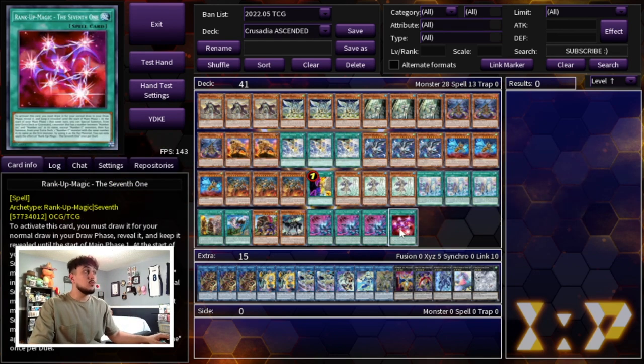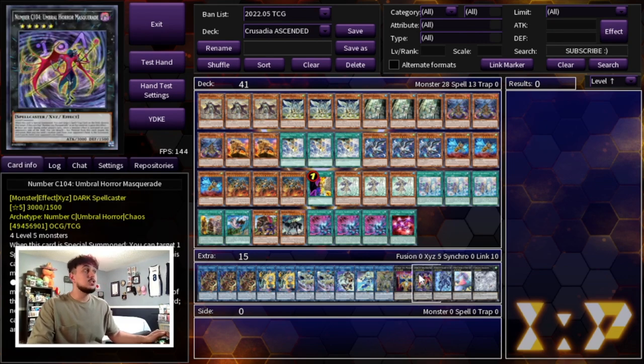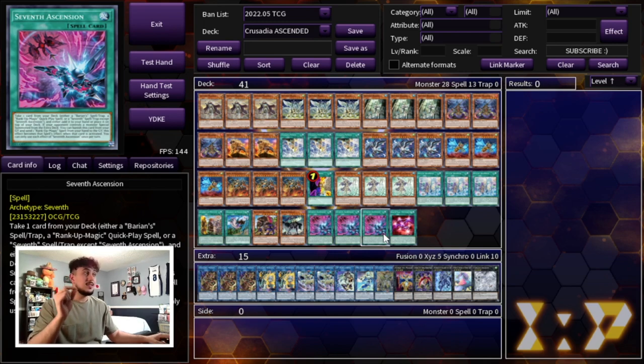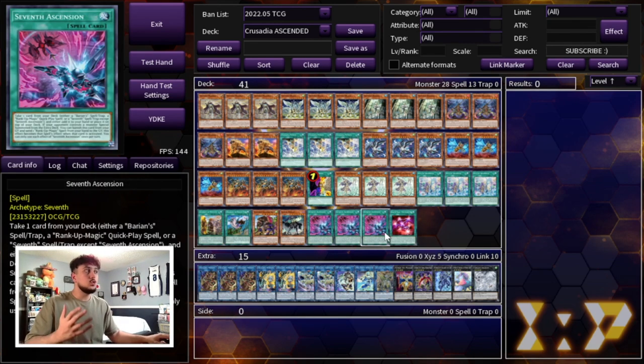This card is insane because it gives you access to Rank-Up Magic The Seventh One. The Seventh One is an insane card, however the problem is to activate it you must draw it for your normal draw in your draw phase. The beautiful part about 7th Ascension is that it bypasses that completely and gives you access to Number C104: Umbral Horror Masquerade — one of the most broken cards in the extra deck. C104 does a multitude of things: it can detach to monster negate, and when you do you can halve your opponent's life points and then discard a card from their hand. In an OTK deck like Crusadia, when you halve your opponent's life points you can pretty much OTK every time. Even if you draw The Seventh One already in hand, you can discard 7th Ascension for something like Fateful Adventure and then use the graveyard effect anyway — so even this so-called brick is playable.